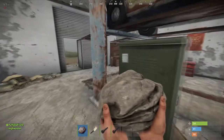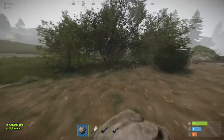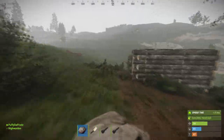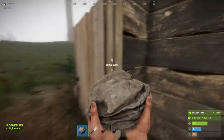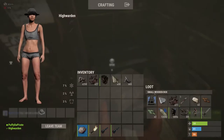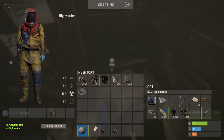Before we begin, it is advisable to build a scavenging base nearby one of the Oxum's gas stations. This way you can gather all of the resources such as scraps, metal, and other things that you recycle. You can quickly bring it back into your scavenging base, and at night time you may be able to bring some of the resources back to your main base, just in case raiders might break into your base.